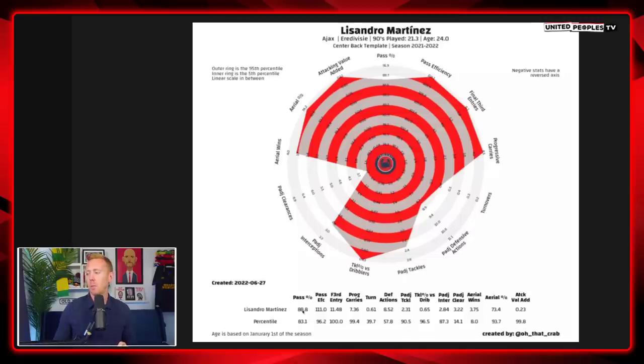Look at his pass percentage: 83rd percentile — not incredible. But pass efficiency: 96th percentile. And final third entries, balls into the final third — there's literally nobody better than Lisandro Martinez. Progressive carries: there's pretty much literally nobody better than him either.